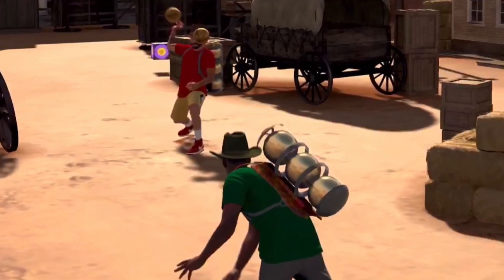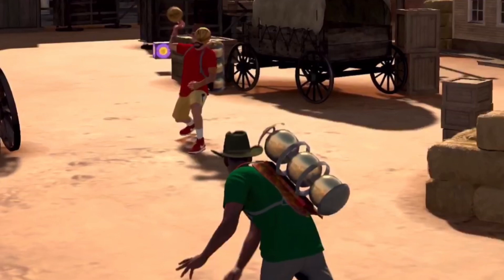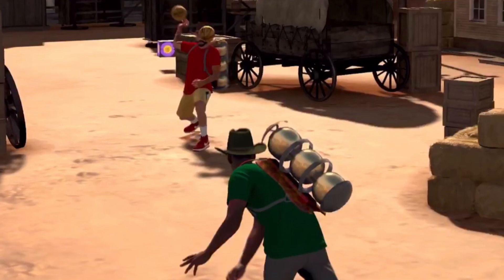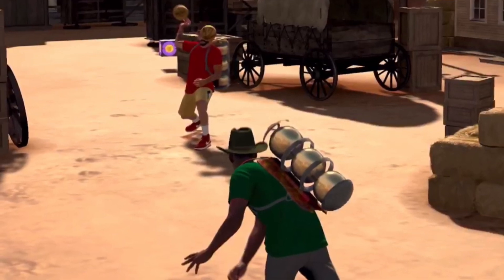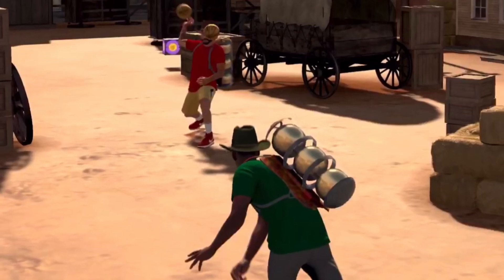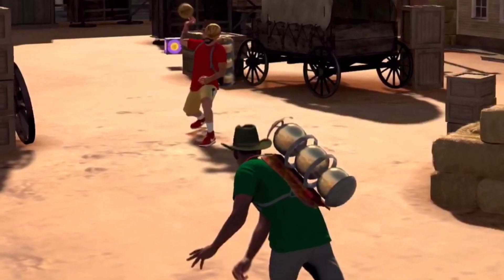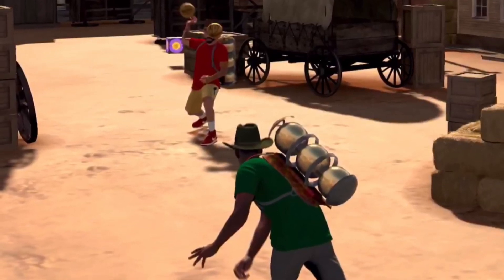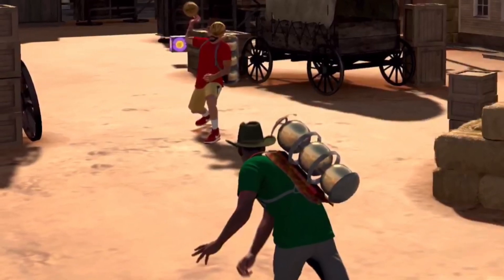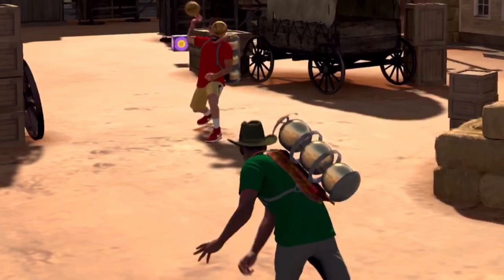Everybody knows that in 2K19 there was dodgeball and you could win 100K VC just from winning dodgeball. In this screenshot, there's a man wearing a weird thing on his back — comment down below if you know what it is, I have no clue. He is either playing dodgeball, so we know dodgeball is coming back. Hopefully it's 100K VC again — it's an easy way to win VC, especially if people boost.